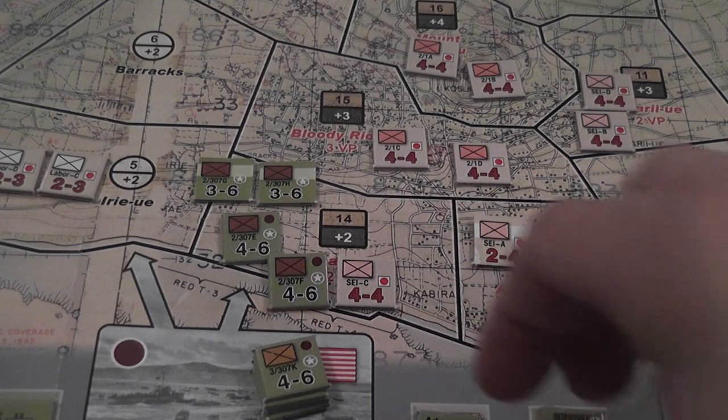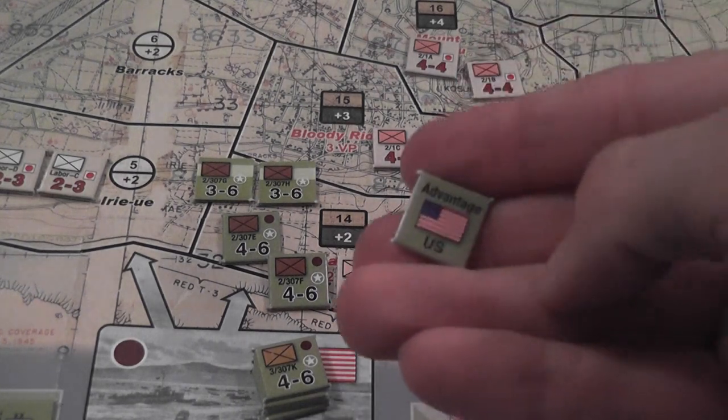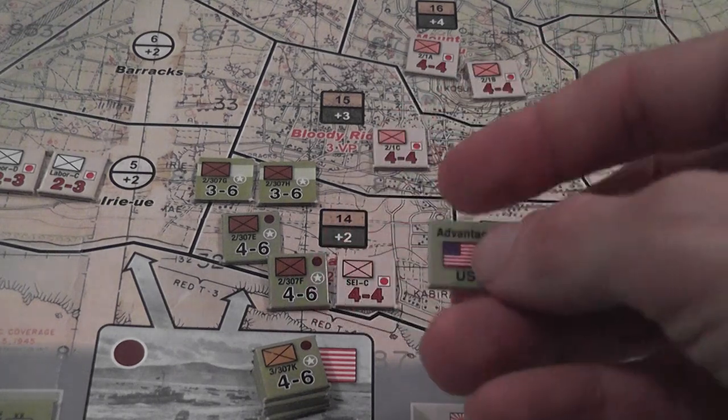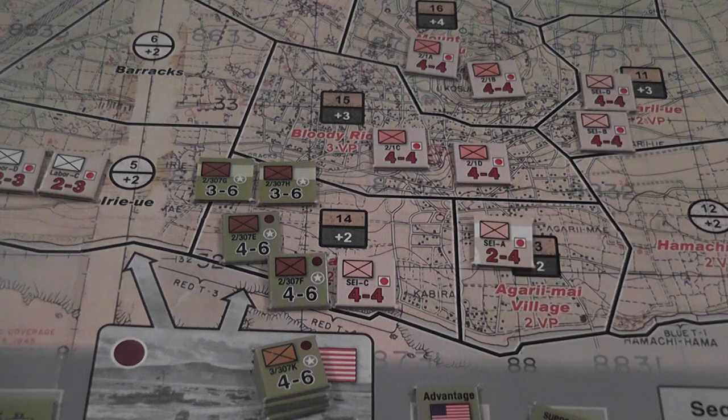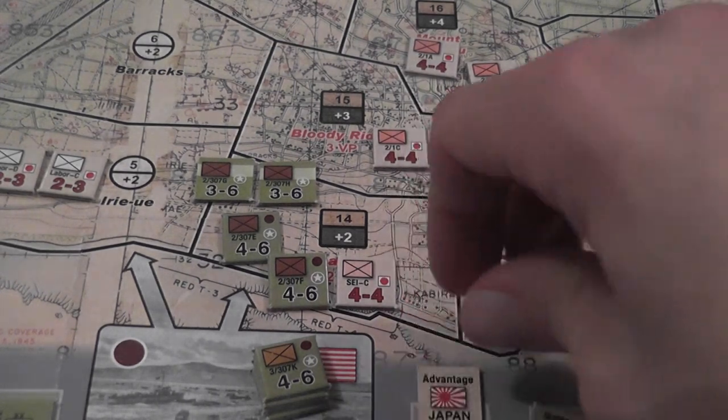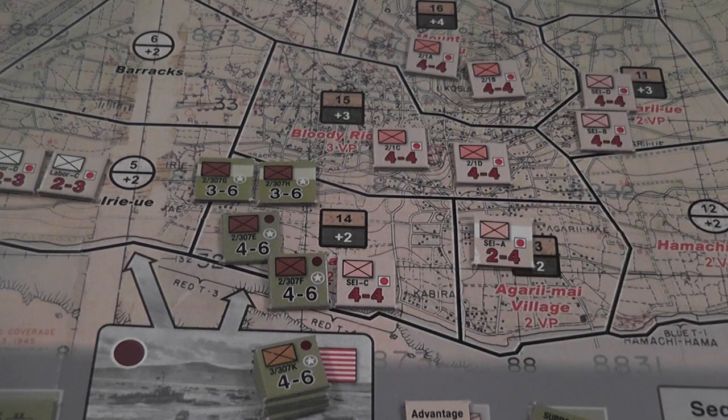One non-optional element is the advantage marker. The game starts with the Americans having the advantage. The advantage marker gives you one of several bonuses — for example, you can choose to reroll a die if your roll was particularly unsuccessful. But once you use the advantage, you flip it and give the advantage to the opponent. Other than that, you alternate impulses, activate, move around, and continue like this.